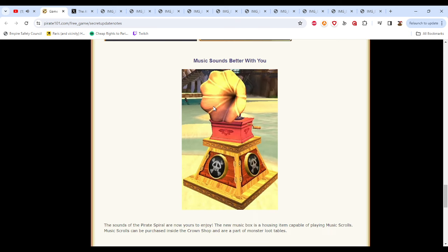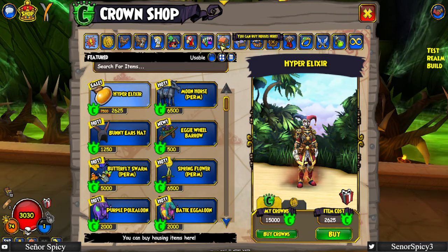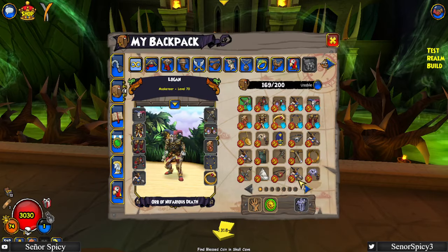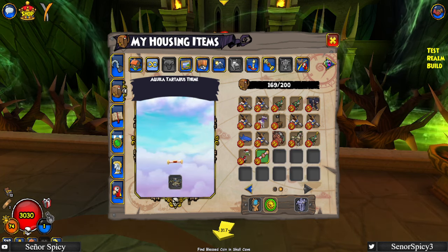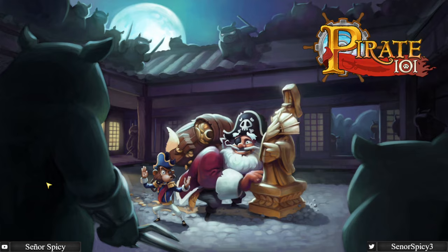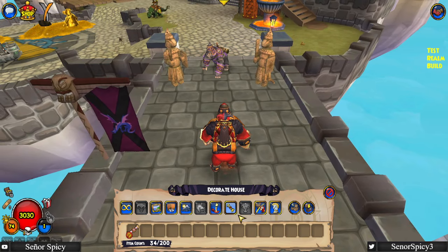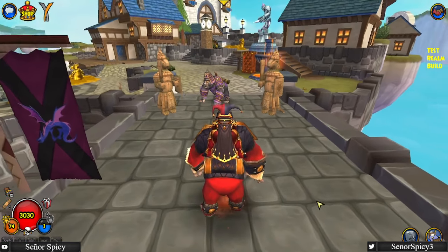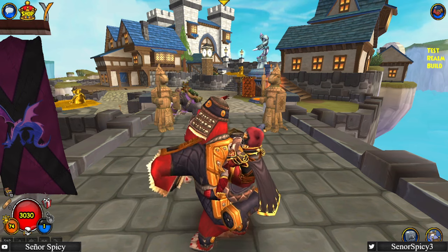Also, you can see here — Music Sounds Better With You. They've finally added a music player for your houses in Pirate. There are music scrolls now, and I did happen to obtain a music scroll from Tartarus — the Aquila Tartarus theme. If you go to your house while customizing, they now have an entire separate category for music scrolls. Very nice addition. I always wanted a music player because your house is just silent without one. I hope I can get a Smuggler's theme as a music scroll.